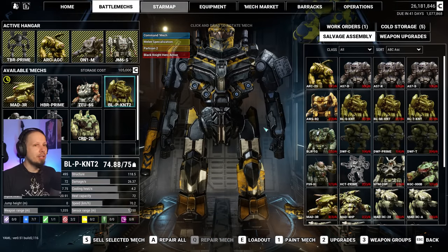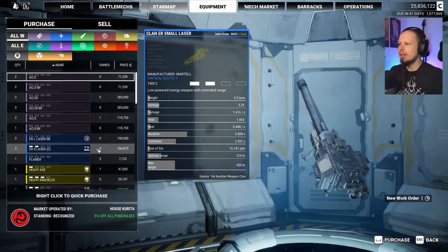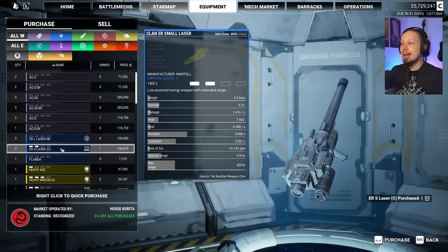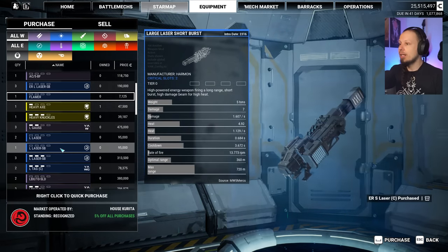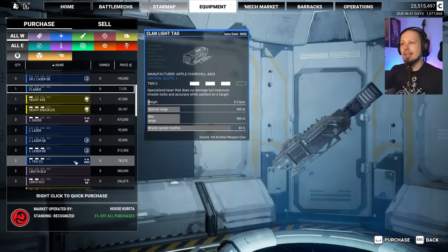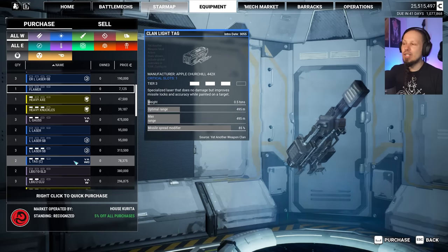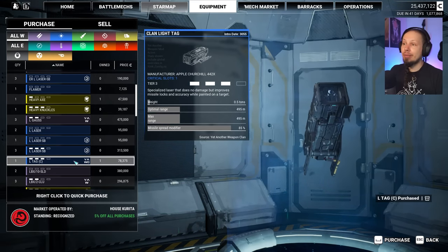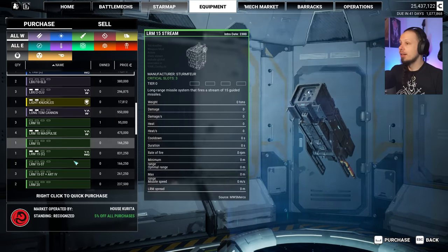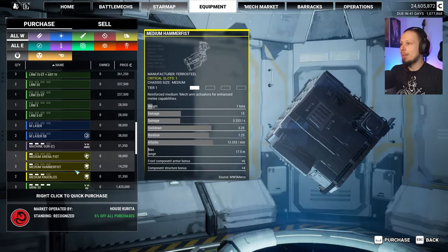At the hub I'll just hit the A button to repair everything. While we're here we can also take a look at the market. Small Lasers, ER Small Lasers Clan — they are actually good, I think I want to put them in a mech or two. Clan Light Tag, only has a range of about 500 meters, but it's good — I'll get one, only half a ton for 85% missile spread, it's great. LRM 15 Clan — I'll take that, it's a very good one.